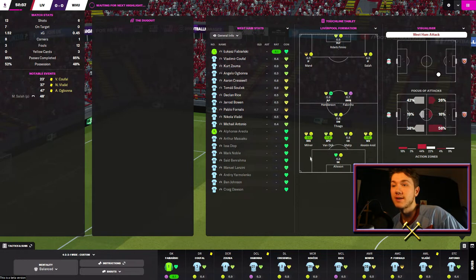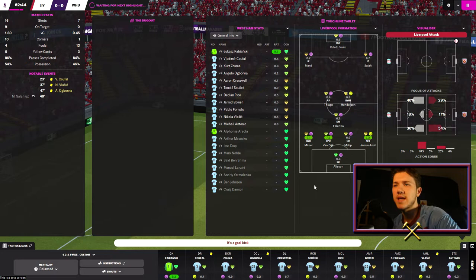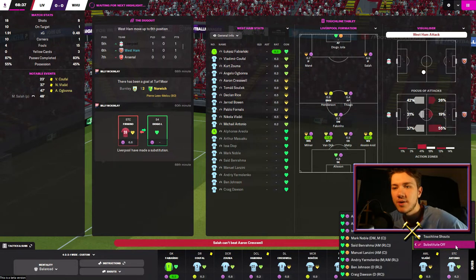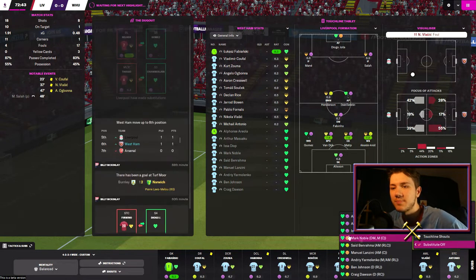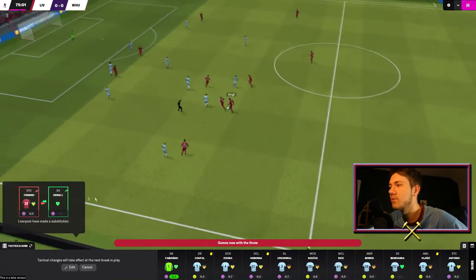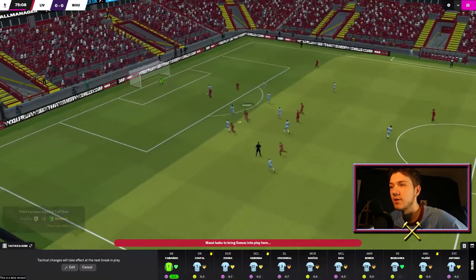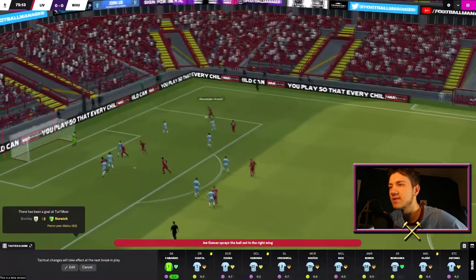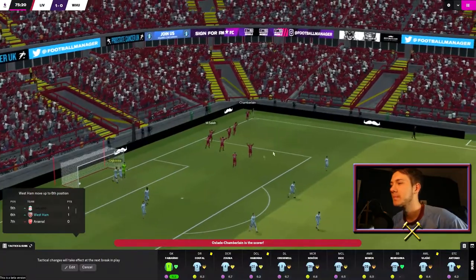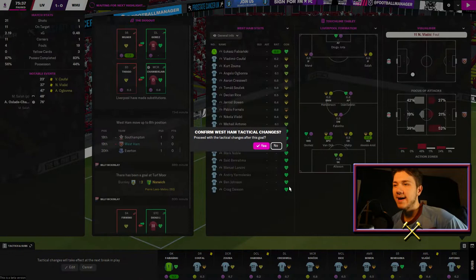Milner's having an absolute blinder out on that left back role as they've switched around the midfield. Liverpool, 65 minutes in and nothing's really happened. We've got no one else that can really play up front. Vlasic is having a great game — Fournals is going to come off, I'll bring in Benrahma and switch Benrahma and Vlasic around. Chamberlain now, Salah — great tackle there. Mane on the ball, they found Alexander-Arnold in acres of space. Can he find a cross? He can. And Alex Oxlade-Chamberlain follows up the deflection — Liverpool have gone 1-0 up.